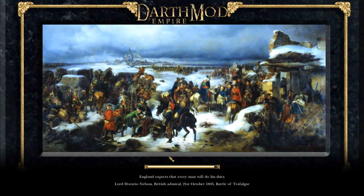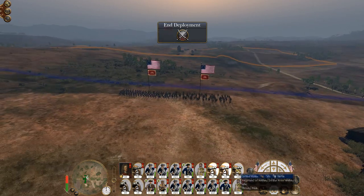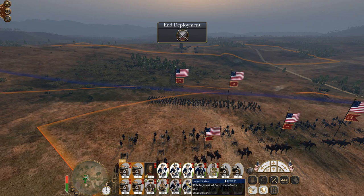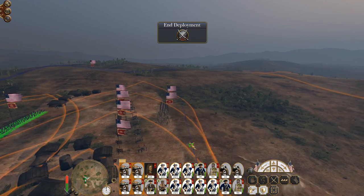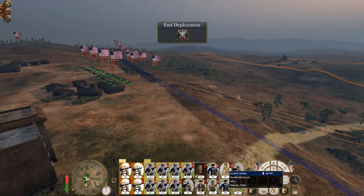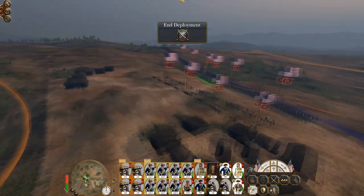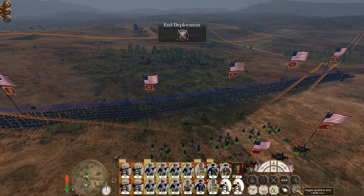So they are on the defensive, which is okay. Because on the defensive, they might hunker down with their cavalry. Just deploy all my artillery, foot artillery up here. Deploy my line infantry up front. I might turn the firework off for now. Send three units of skirmishers on the right, three units of skirmishers on the left. Ready to fire.